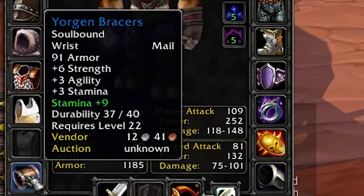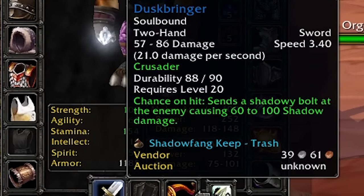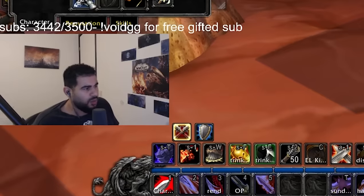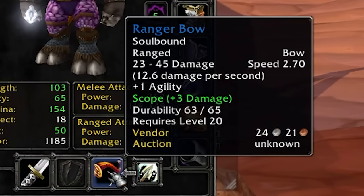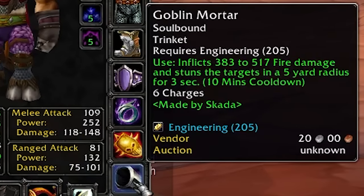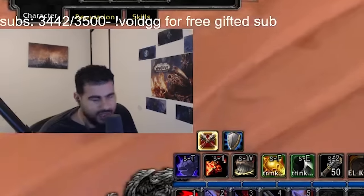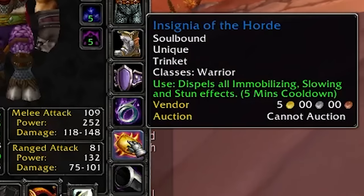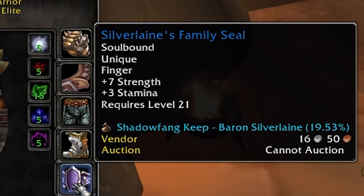Then we got Yorgan Bracers from the auction house — BoE, six strength, three agility, three stamina — with a nine stamina enchant of course. We have Dusk Bringer, chance on hit procs a shadow bolt for 60 to 100 damage, enchanted with Crusader which procs 100+ strength and also heals you. We got a Ranger Bow with a scope, plus three damage on it, Goblin Mortar, and we're also working on the Arena Grandmaster trinket.